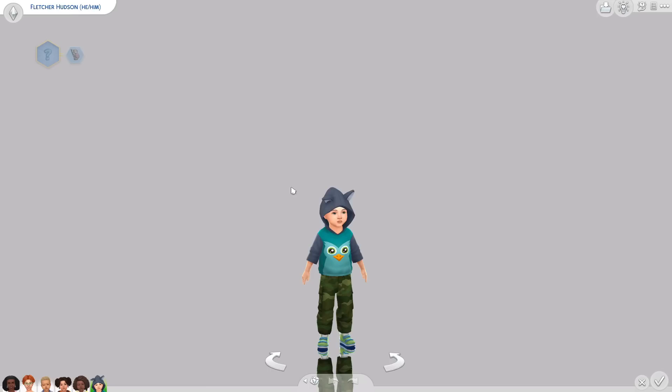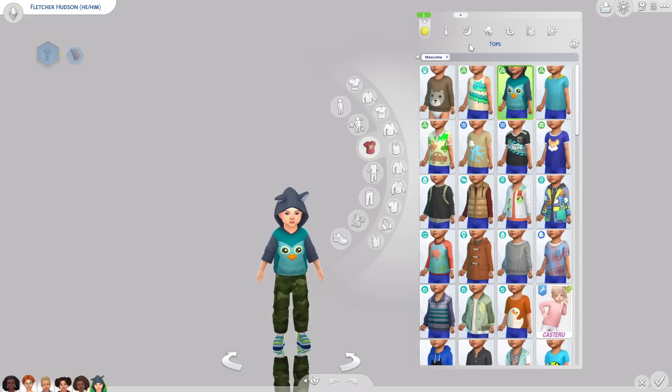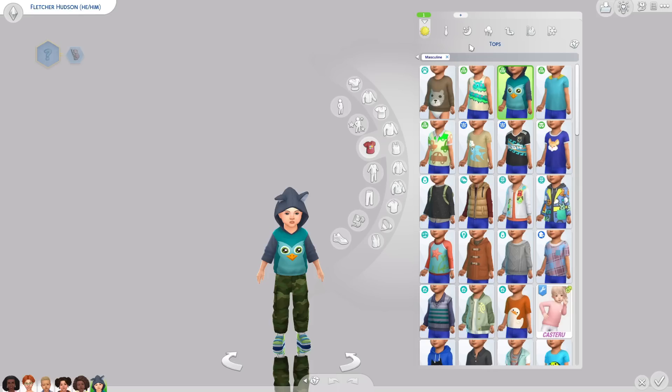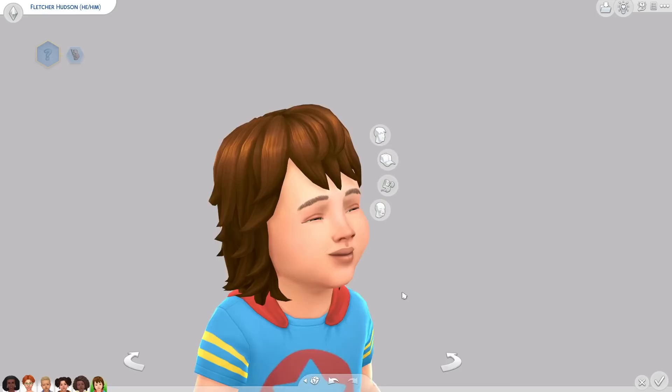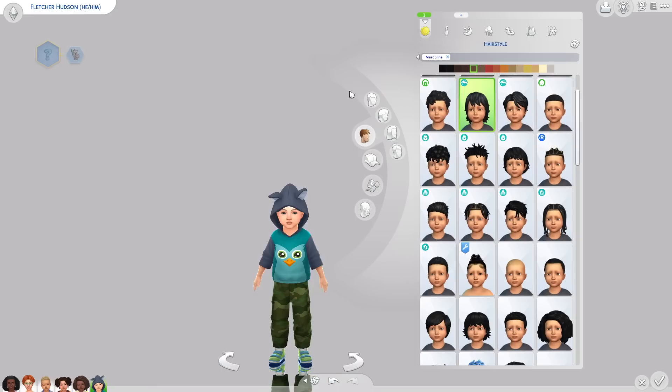And then we have Fletcher Hudson, who is quite clingy and very quiet. I love this little hoodie on him because he tries to hide behind it. He has the least relationship with everyone in the daycare because he's fairly new. He's just a little nervous wreck — quiet, a bit scared — and clings to the teachers. He's reluctant to play with friends, but he'll come around. I feel like for my other toddler sim Jorlin, they might get along really well because they're both quite reserved.